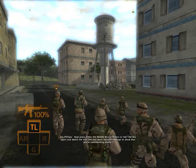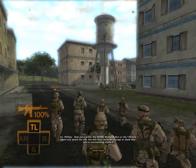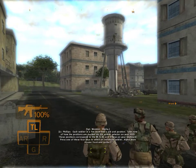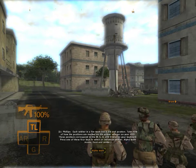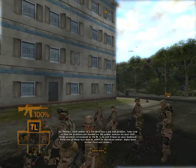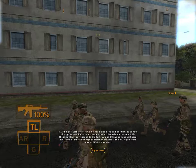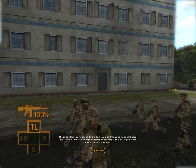Press either the middle mouse button or the tab key again and watch the info line and team indicator change to show that you're commanding Alpha. Each soldier in a fire team has a job and position. Take note of how the positions are marked on the soldier's selector on your HUD. These positions correspond to the W, S, A, and D keys on your keyboard. Press one of those four keys to select an individual soldier.